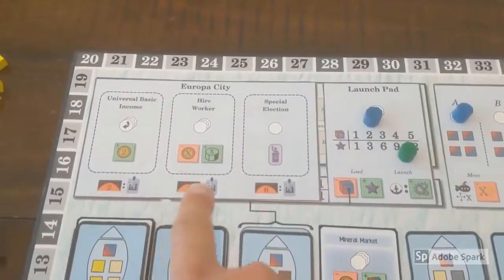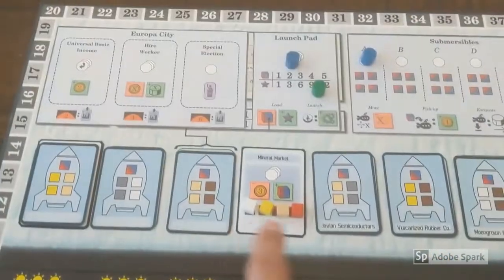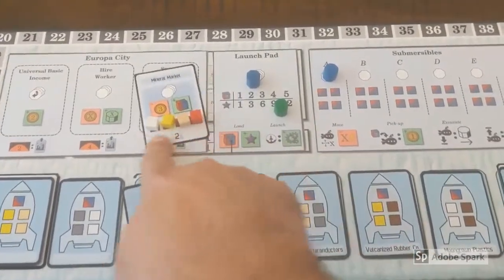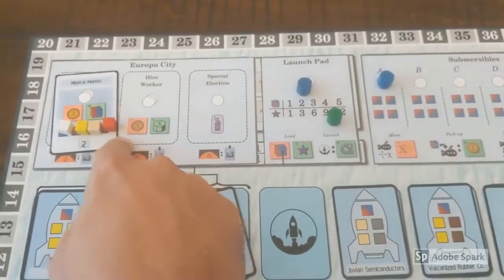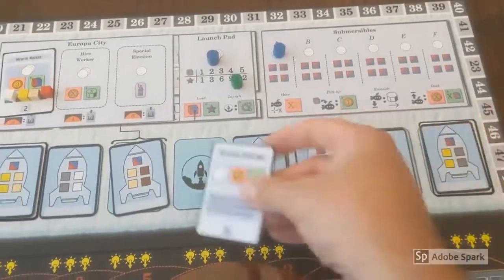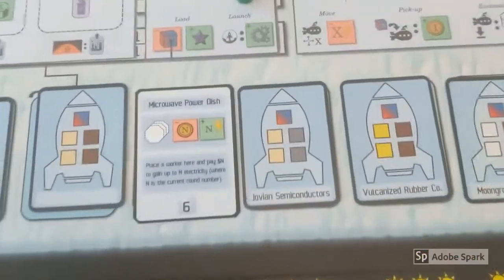At the end of the second round, the colony card with the lowest number will be moved up to replace that space in Europa City, and it can now be used by any player regardless of their location. We'll then backfill the empty space with a new colony card from the colony deck. The microwave power dish, for example, lets you spend money to purchase electricity.